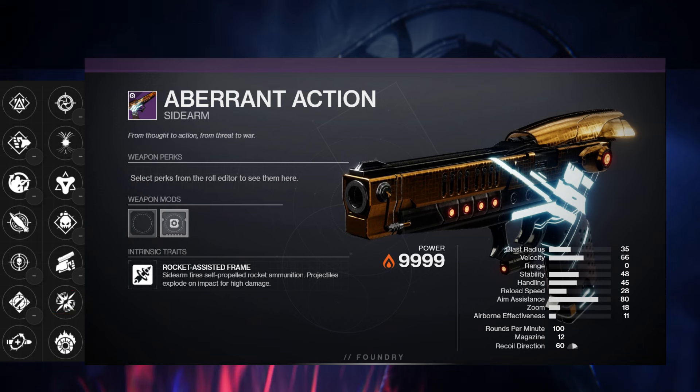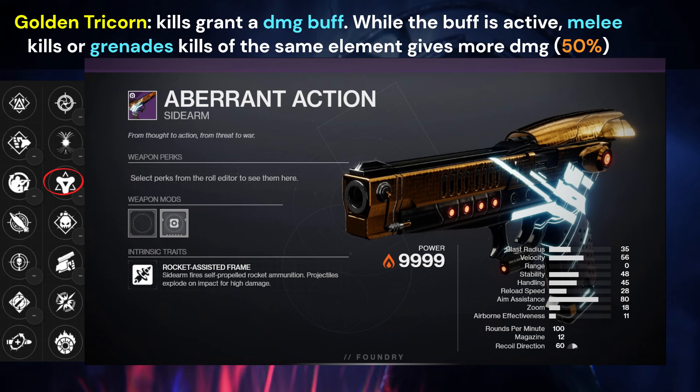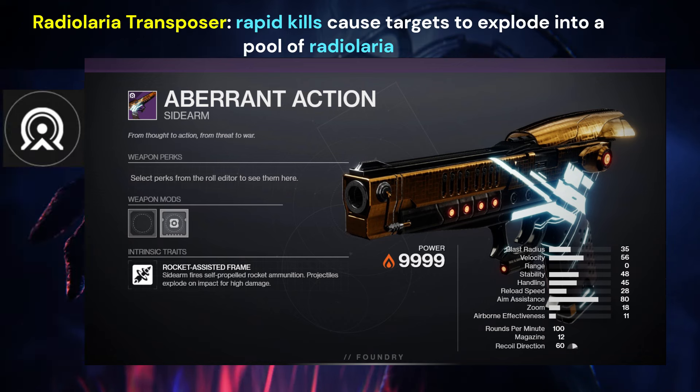For me, the top two damage perks I see are Golden Tricorn and Swashbuckler. Swashbuckler gives you a stacking damage increase over time as you get kills, and when you get a melee, you get the full stack. Golden Tricorn is more situational — kills will grant a damage buff, and while the buff is active, if you get a melee or grenade kill of the same element, the damage buff goes all the way up to 50%. So if you find yourself with a melee or grenade build that you're spamming a lot, this is a pretty good perk. All these weapons have the Radial Laira Transposer origin trait, which basically spawns a little pool of vex fluid if you get rapid kills. It's pretty good and it's going to help a lot with the add clear.